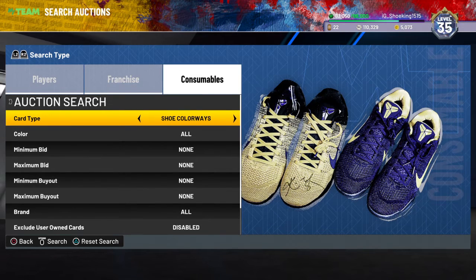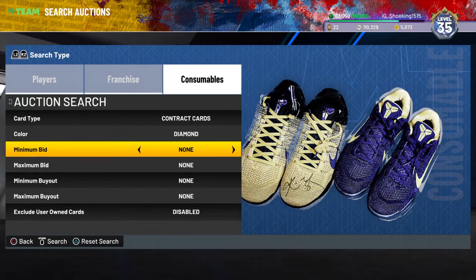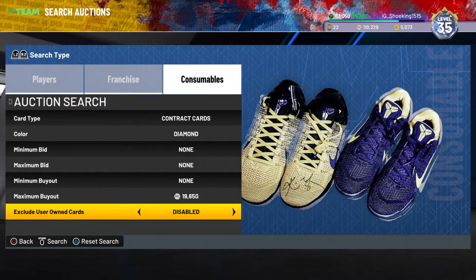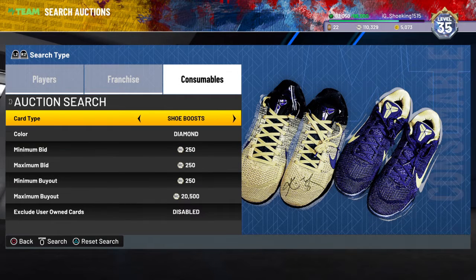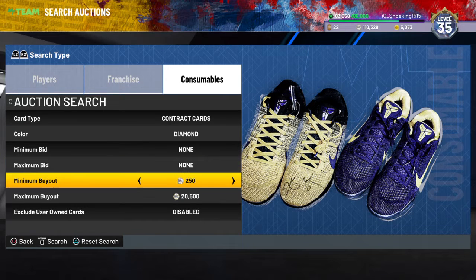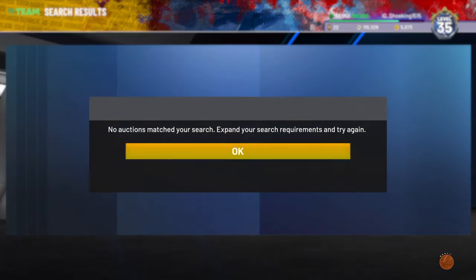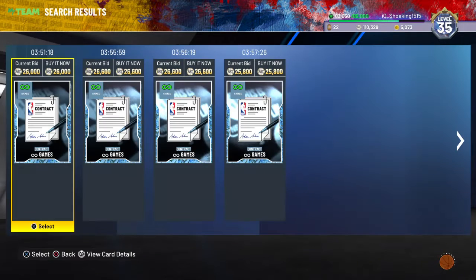I showed this filter in the last night filter video, but the diamond contract filter is still really useful. So if you guys didn't see that I'll explain it again. Basically diamond contracts are gonna be expensive — not as expensive as before, but they're gonna be like 20k or higher.